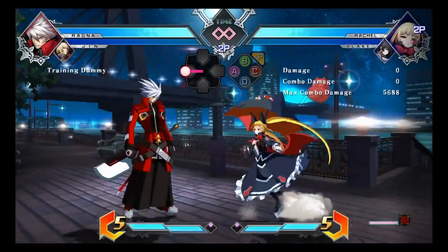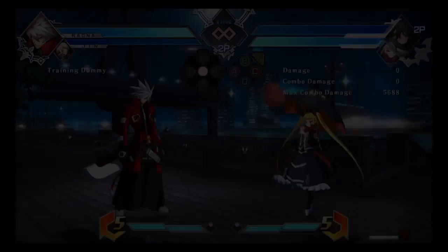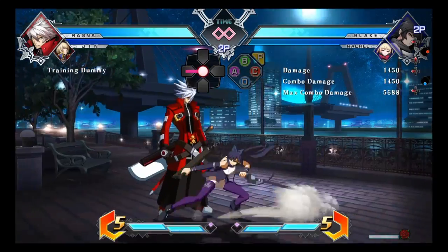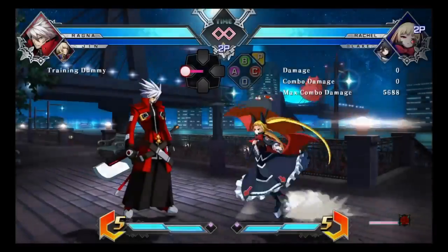In Rachel's case, if you want to use her neutral assist after that, you're going to want to time it — as soon as you do the jump C, you need to press Rachel's assist right away.